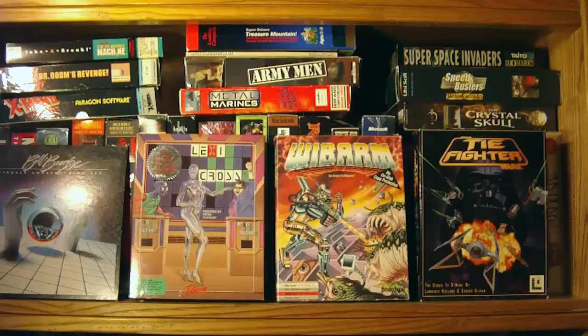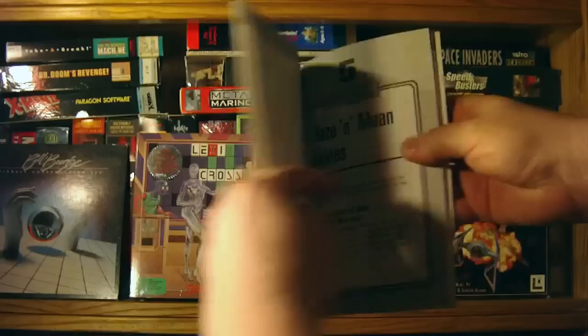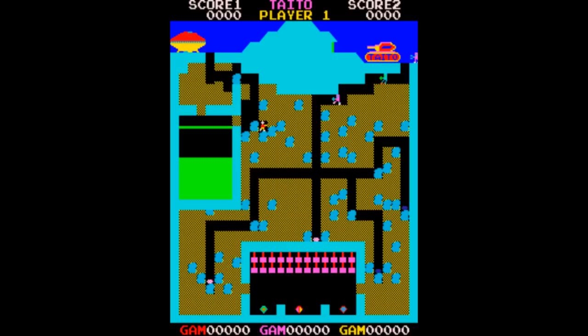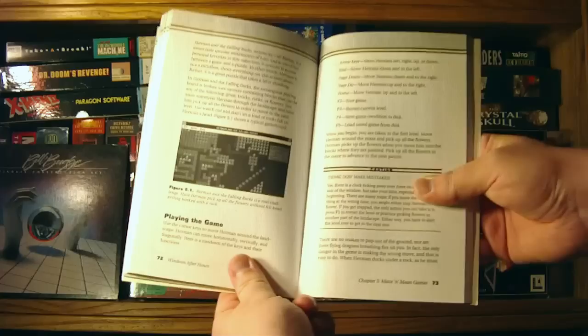How frockin' awesome is that? Now, at the point in my life when I got this game, all I had ever really played were DOS games. So I wasn't aware that Herman and the Falling Rocks is a rip-off of Repton, which is a rip-off of Boulder Dash, which is pretty much a rip-off of The Pit, which is somewhat similar to elements of Dig Dug. Totally original ideas and video games go hand-in-hand, at least in the realm of excess sarcasm, and Herman is no exception.